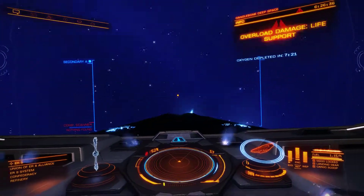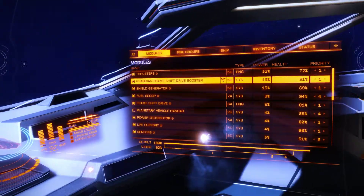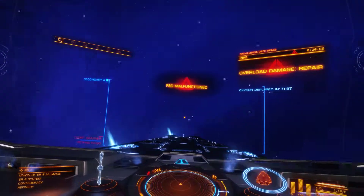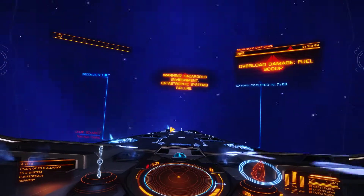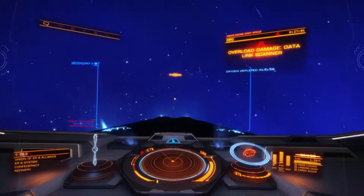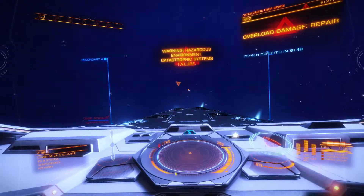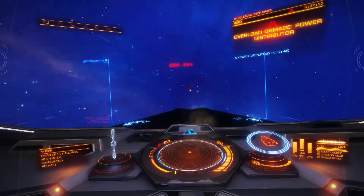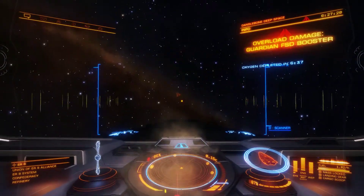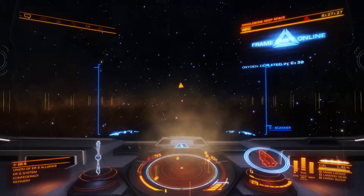All right, let's see if we can escape this. Our frameshift drive is still working and our thrusters are still working — maybe. Okay, we have to align with the trajectory. Oh, we did it! And there you go — you can actually escape the cone of a white dwarf. It is random it seems.